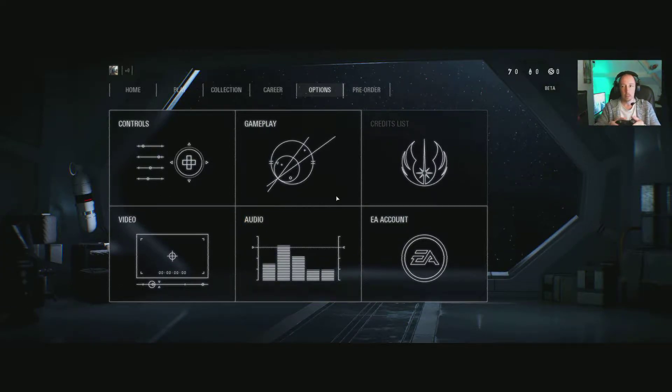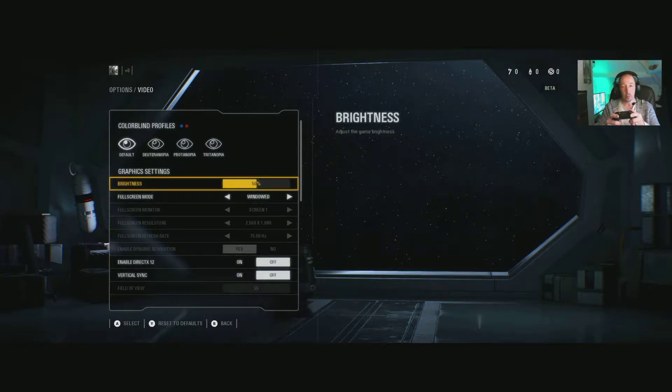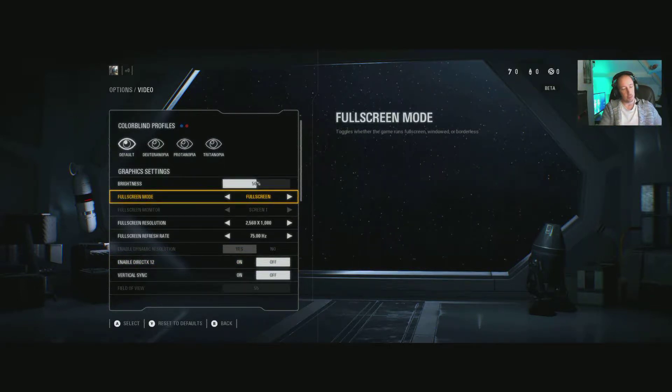Now let's jump straight into the video settings. There are colorblind profiles and brightness adjustment. Screen mode options: windowed, fullscreen, and borderless. It was set to windowed for some reason — I changed it. Normally when you change that setting while recording it will crash the menu, but we successfully changed it without crashing.